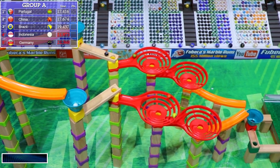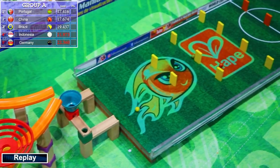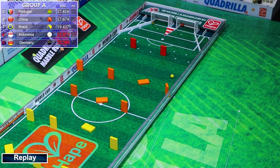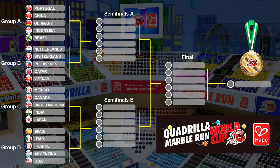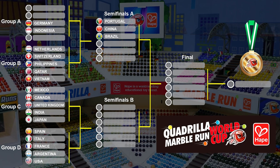Brazil and China were able to overpass Portugal in these little plastic spirals. Somehow, Portugal was able to catch back up. They were neck and neck with China. I think China got deflected by one of those dominoes, and that is what let Portugal take the win for this first heat. So it will be Portugal, China, and Brazil advancing to the semifinals.